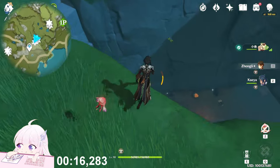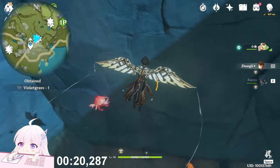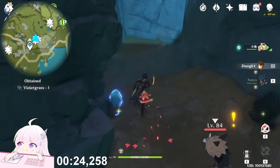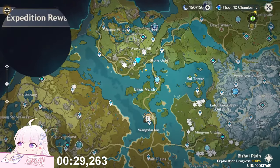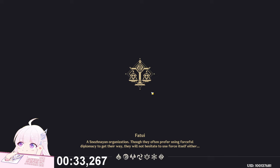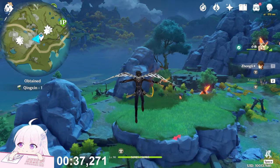Inside this cave you will find three of them, so just jump down. Here is the first one, fly to the opposite side, then fly back to get this last one. Now teleport back to the teleport waypoint; this time go in the west direction. On that rock — a small mountain, call it whatever you want — you will find four of them.